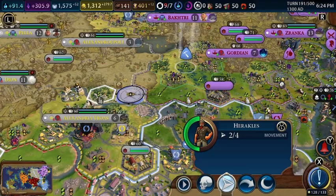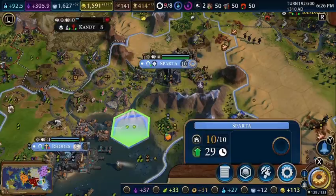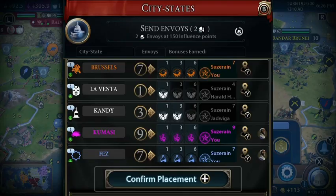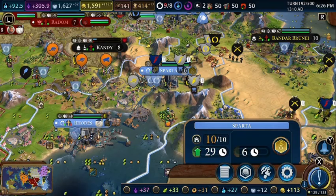This unit is on his way down here, and Alexander is apparently losing loyalty in this city. Let's place the water park here so we can give adjacency to that theater square.